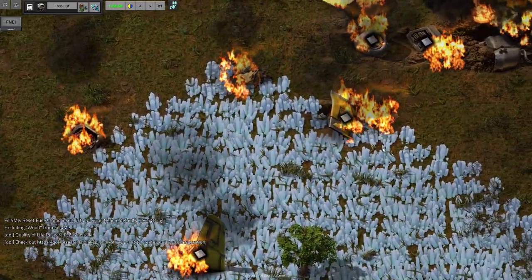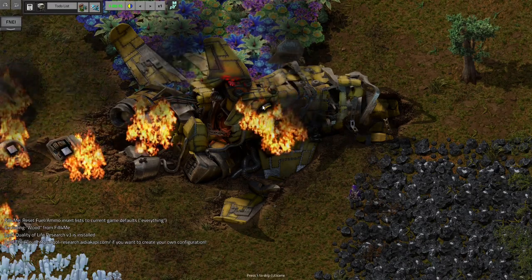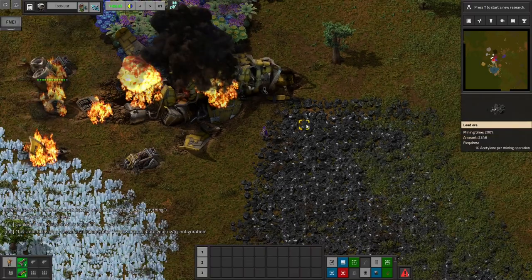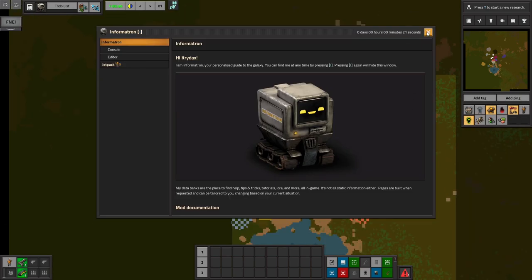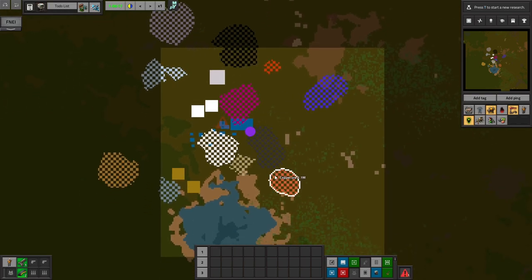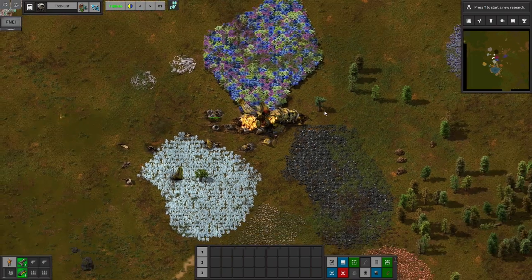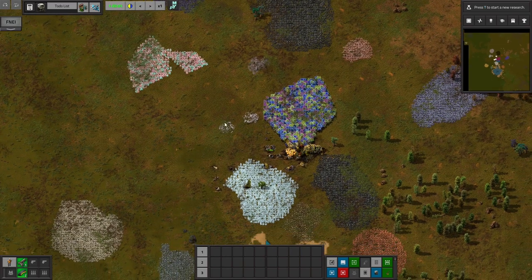Okay, here we are. Our normal cutscene. And as you can see, we are surrounded by ores already. Our little home base here has a little bit of everything: chromium, raw coal, titanium, quartz, tin, borax, lead, stone, copper, iron, rare earth ore, aluminum, salt, and phosphate. So there is a little bit of everything, and hopefully this will be enough.